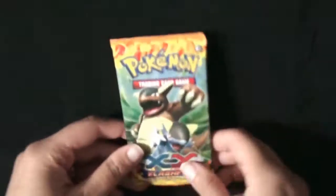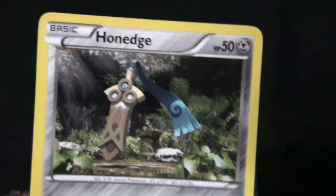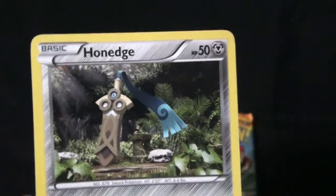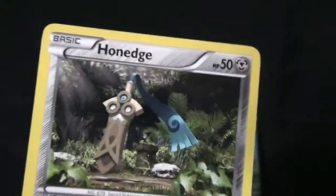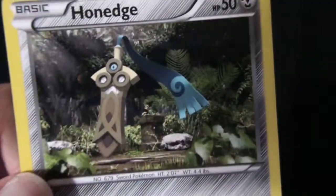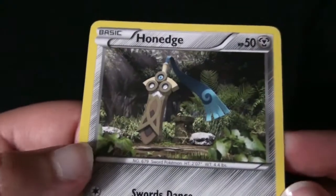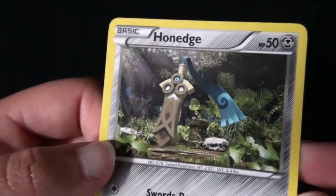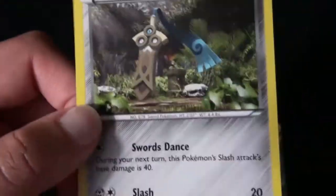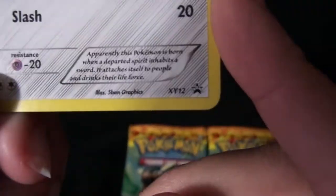And here's the other one — Honedge, or 'Hun Edge' as I'm calling it. It has Swords Dance and Slash. This one looks pretty cool. It also has that same planetary background, but because there's less black in here, there's less of it to see — it's kind of in the middle. It's XY number 12.